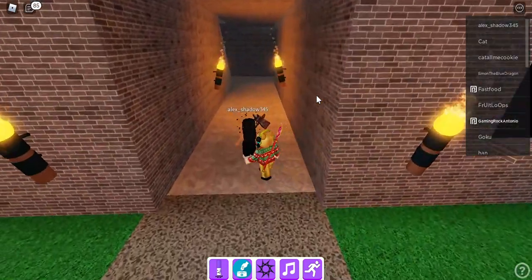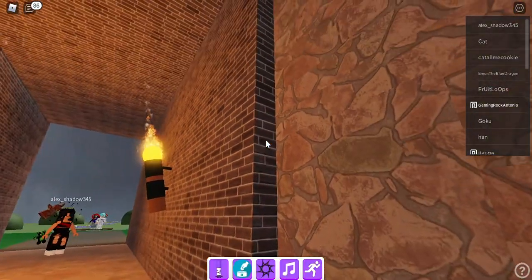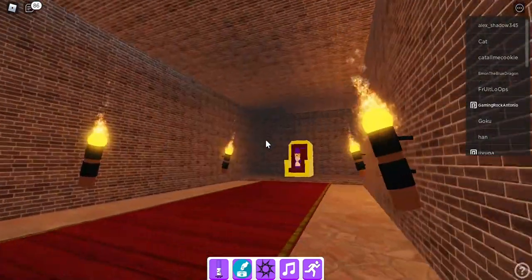The next marker is going to be wizard marker. You're going to see this little thing here, go in here and get wizard marker. Next marker, pretty easy — King marker.